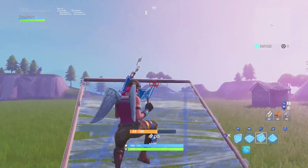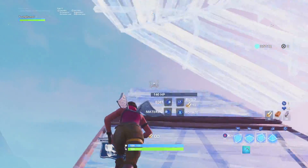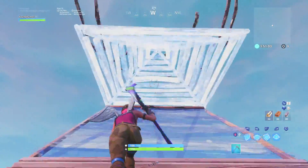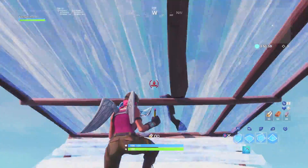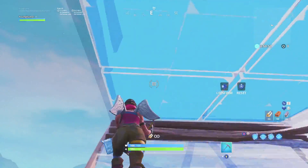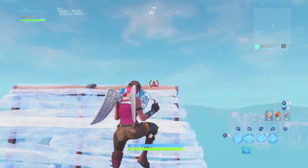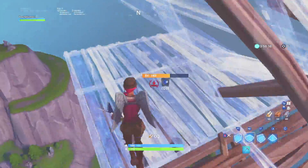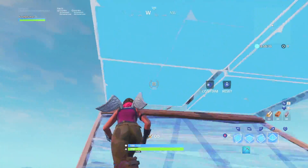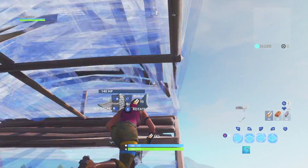The first edit you guys need to have down is a simple cone edit — you ramp up, place a cone, and then edit the cone. The reason this is super effective is it helps in a lot of situations, like a build battle when someone's above you. Using a pyramid instead of a floor is better because you can place it earlier — if you're at the bottom of the ramp, you can place the pyramid up top, whereas a floor would place underneath. So using the cone to ramp rush is definitely better, and it's very effective whether you're in build fights or rushing someone on high ground.